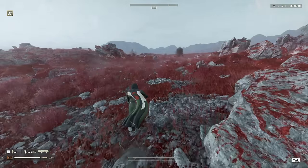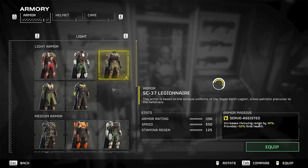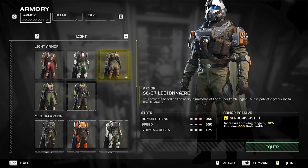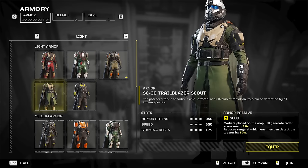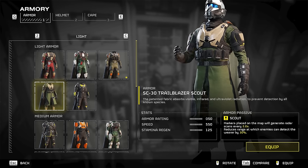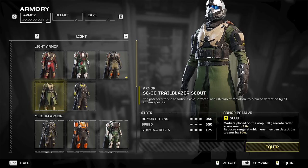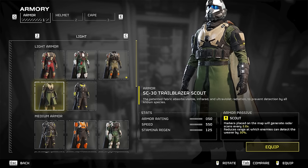Number one, you want to equip the right armor. Make sure you get the best light armor that you have, something that has the most stamina. I would recommend the SC-30 Trailblazer Scout. It is available in the free Warbond, but if you don't have it, that is okay — any light armor with a good amount of stamina will do.